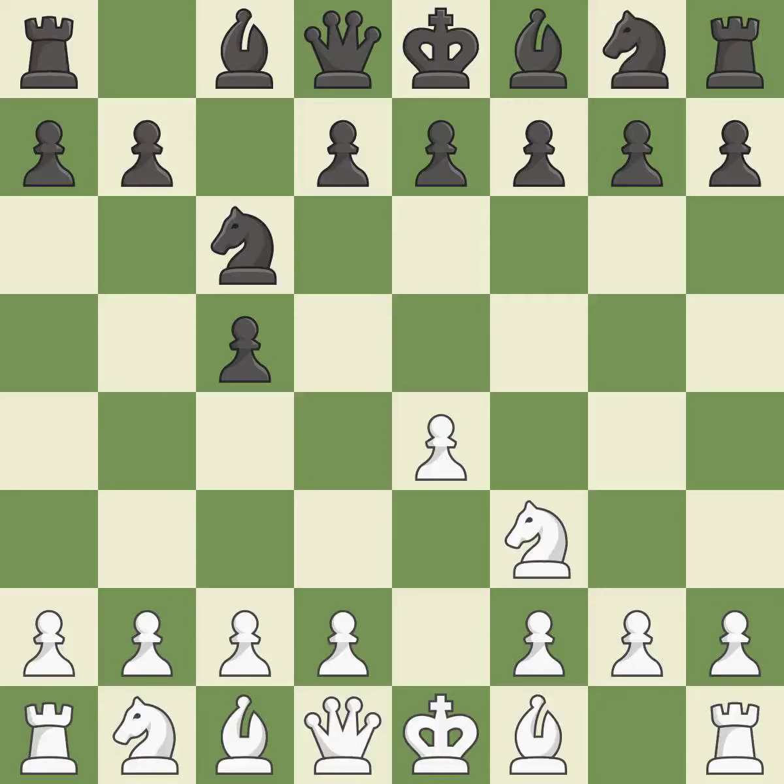Nc6 aids in maintaining control over the d4 and e5 squares. d4 offers to trade a center pawn for the c5 pawn in exchange for more control of the center and quick development. cxd4 gives Black two central pawns versus one central pawn for White.